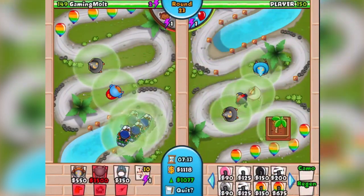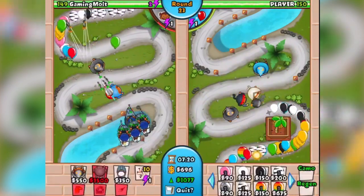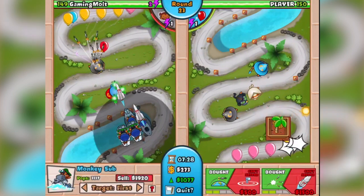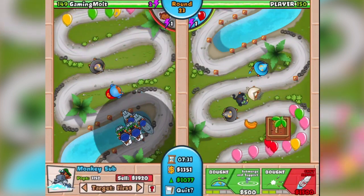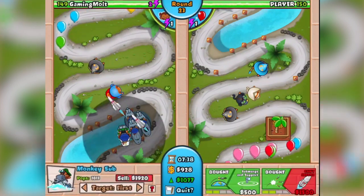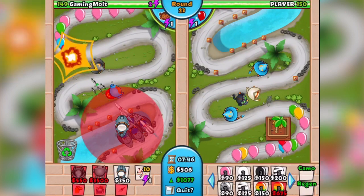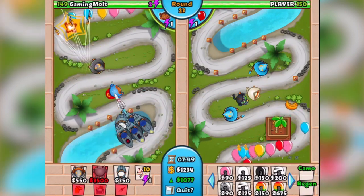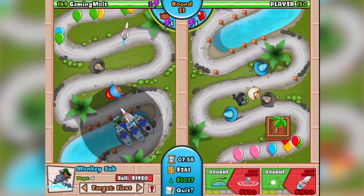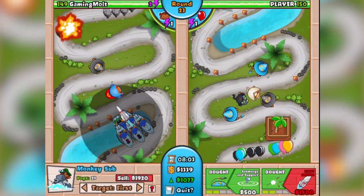I'm trying to figure out what to set to Focus Strong first. I want the subs focusing strong, and eventually the Super Monkey too for damage. We're sitting at 1000 eco, watching Player 150's side. Four subs are upgraded to Ballistic Missiles — I'm going to keep stacking them up, get Advanced Intel and Ballistic Missiles on all of them, then build back up eco once the base is solid.